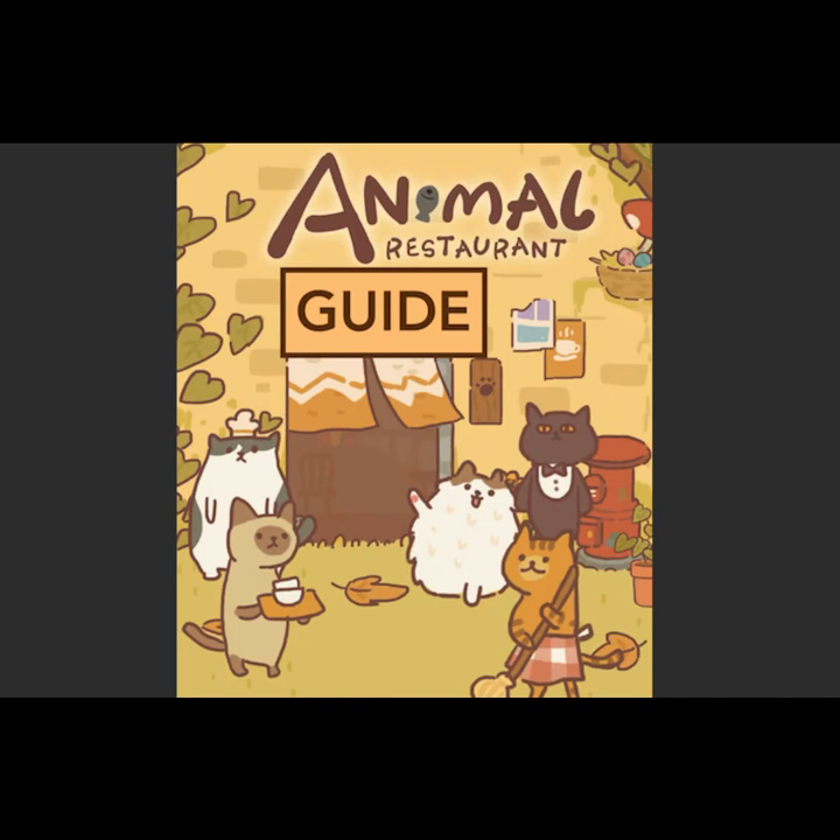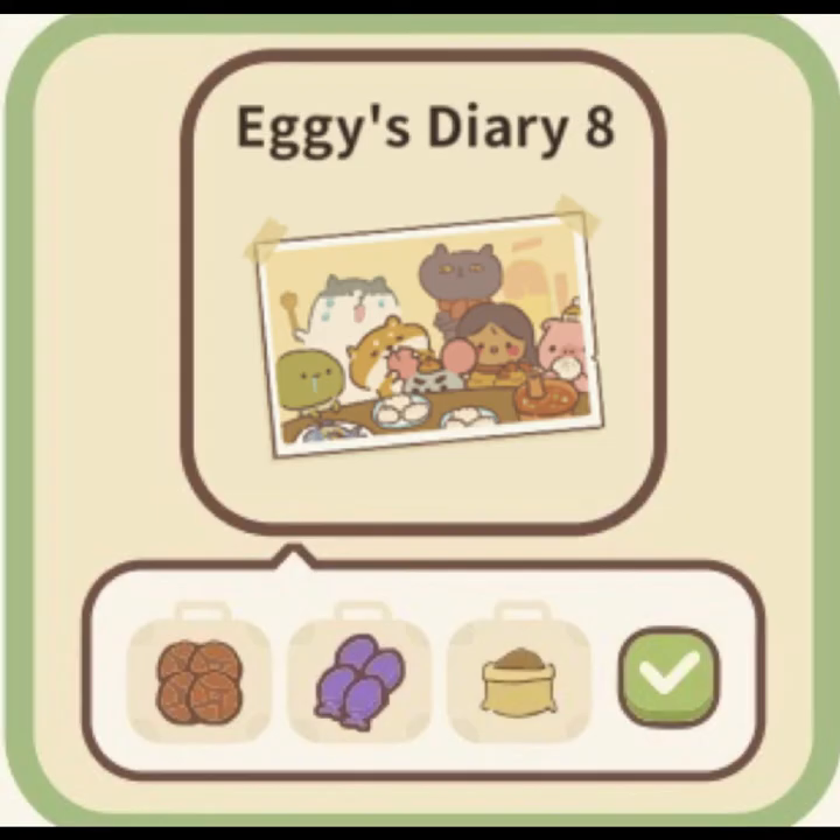The Chinese version is currently one step ahead of us at 6.4.6. To start off today's new content, let's talk about the first new letter. This is Eggie's Diary 8. The combination for this letter is Red Rose, Bluebell, and Seeds.